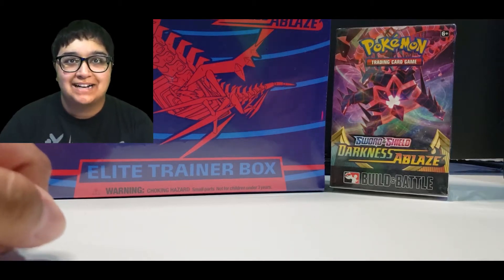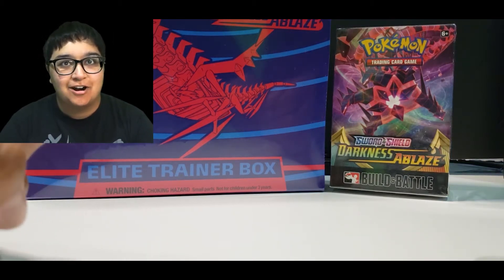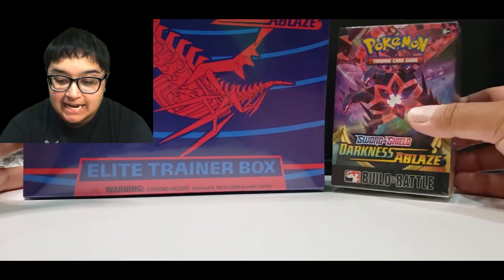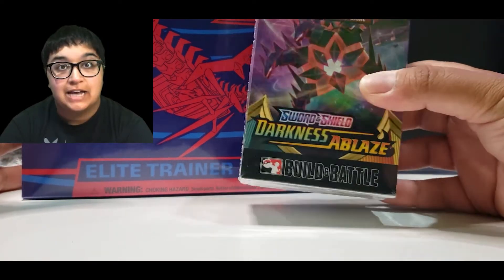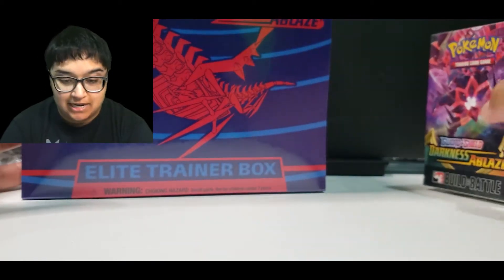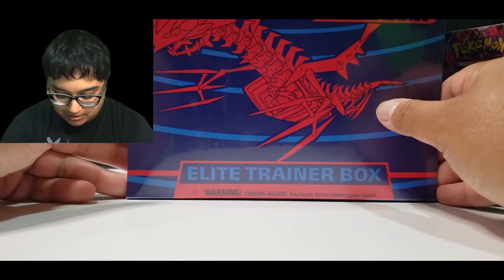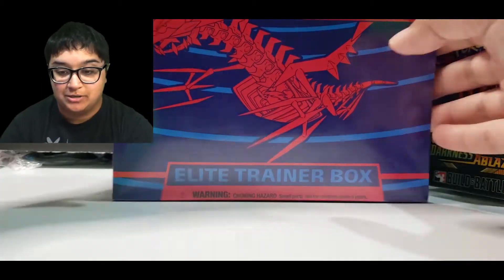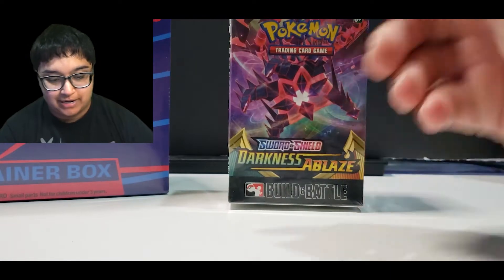What's up everyone and welcome back to another Pokemon card opening video. It's Karagamer and today we've got a Sword and Shield build and battle box pre-release kit here for Darkness Ablaze and we've got the Elite Trainer box for Sword and Shield Darkness Ablaze. So we're going to be diving into these two boxes right now.